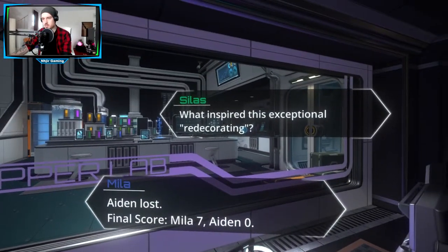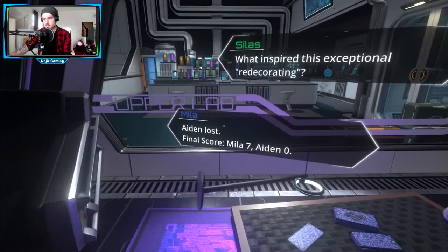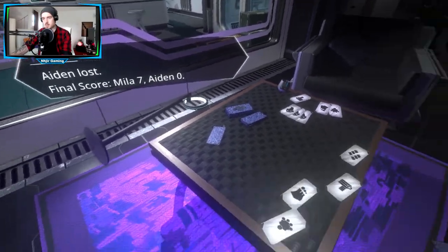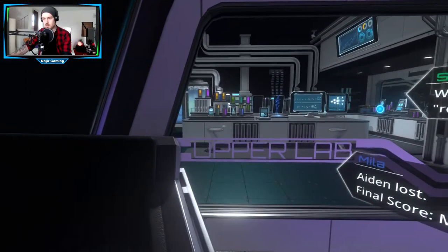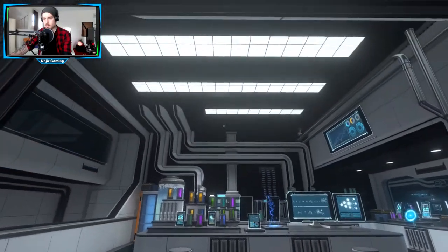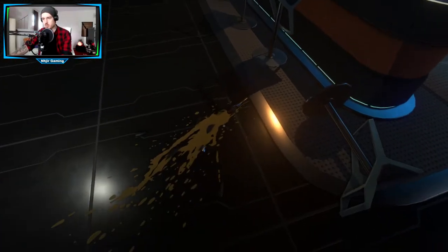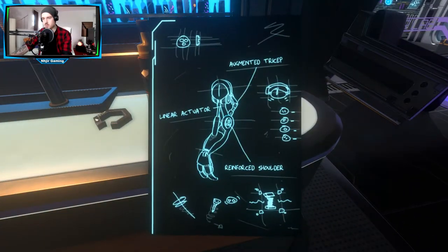Das scheint irgendein Kartenspiel zu sein. Man sieht hier irgendwelche Status. Die haben hier Mila und Aiden. Die haben anscheinend gegeneinander gespielt und dann den Spielstand irgendwie festgehalten. Das scheint irgendein Labor zu sein, irgendwie so eine wissenschaftliche Raumstation. Wieso sind hier denn Sachen umgefallen? Hier ist irgendwas vorgefallen.